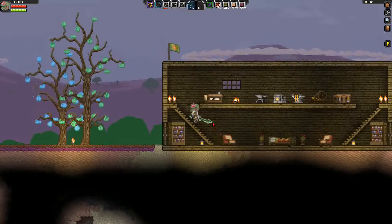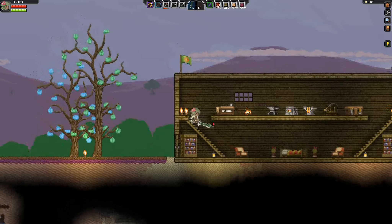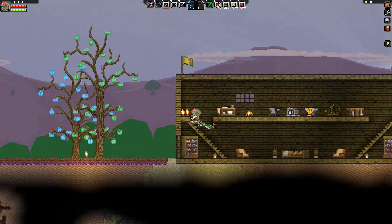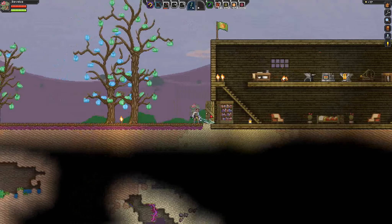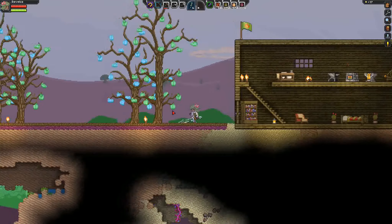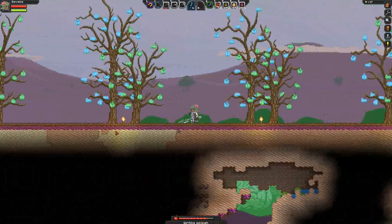We've warped to the planet and this is something worth knowing: if you've got stairs in your house, the way to pass through the stairs is to press the S key — that's your down crouch — and then the spacebar which is jump, and you'll fall through the stairs, which is a little bit not entirely intuitive, but there you go.